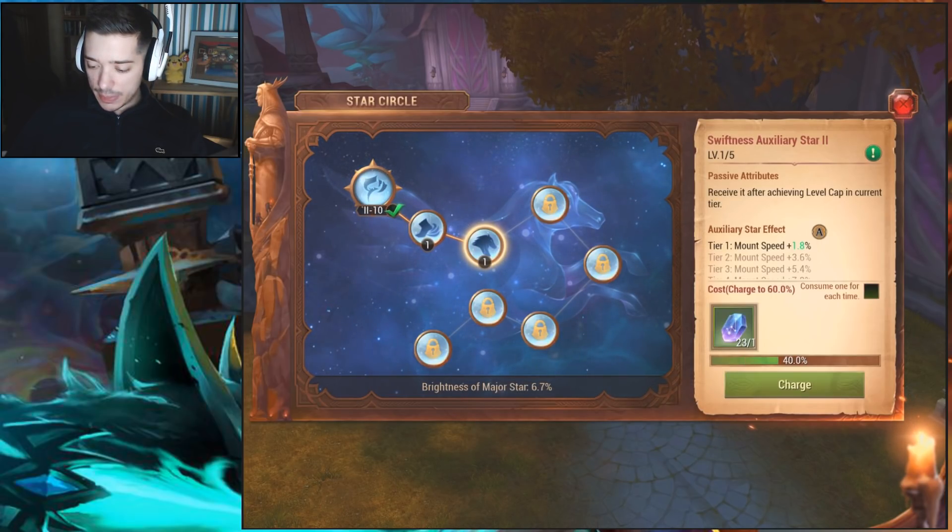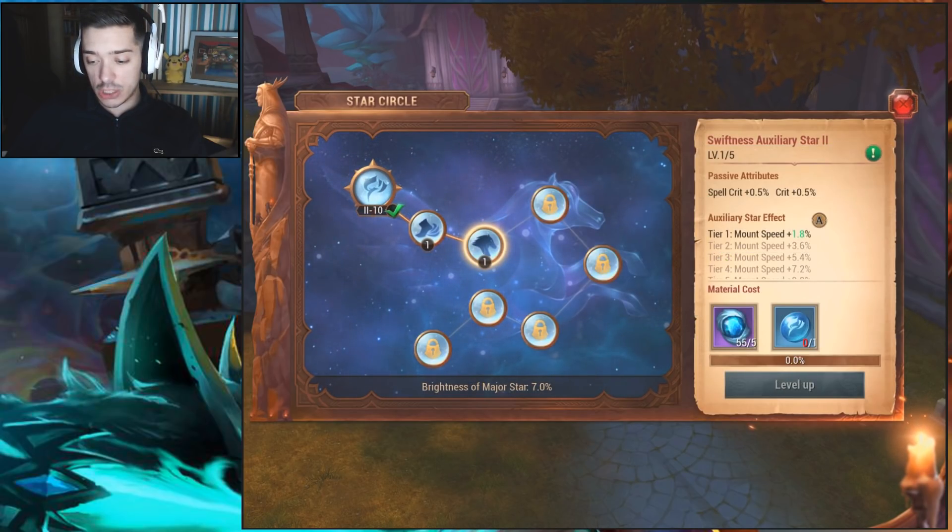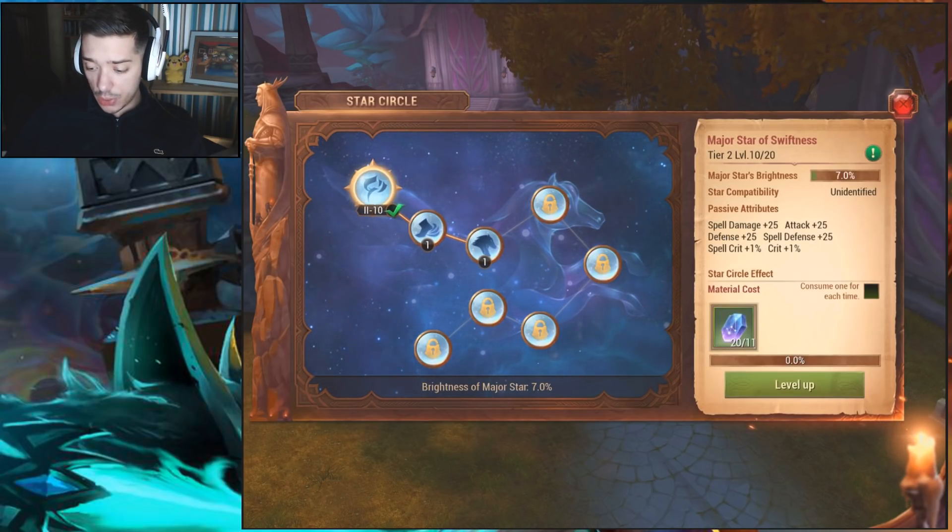Let's find out what the new star gives — click Unlock — mount speed! And I got an A grade once again. I can charge this up again, but I'll need another mirror to actually upgrade the level of that. We'll be coming back to that very shortly, probably in my next video, since I need to get some more gold.